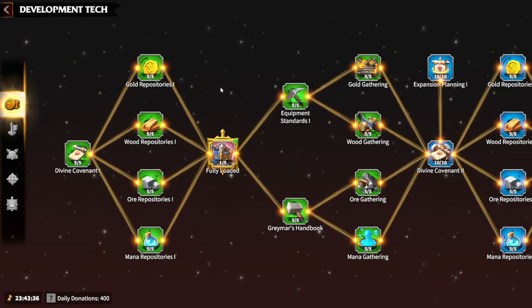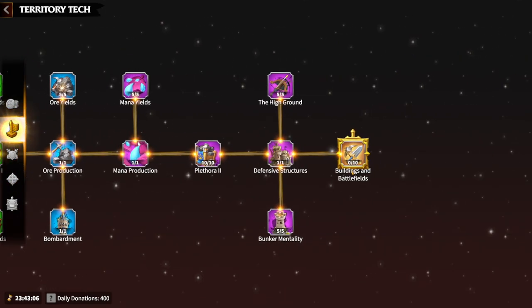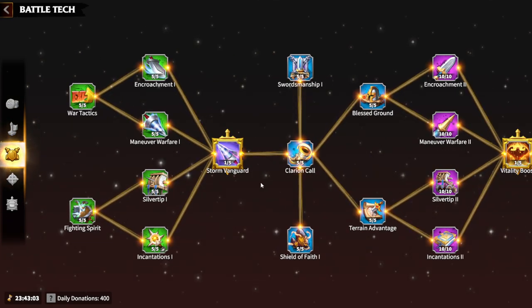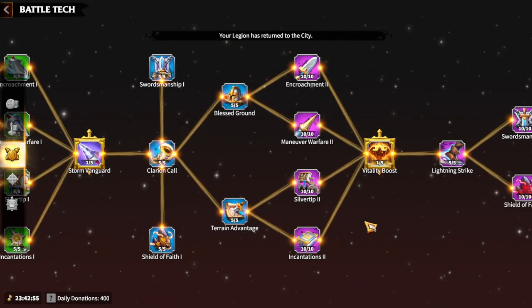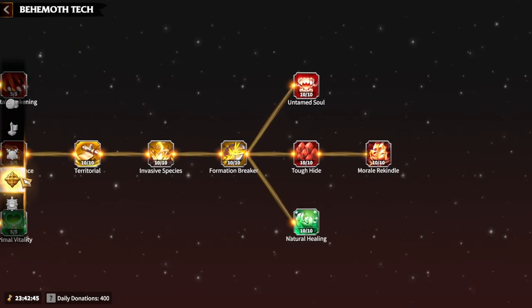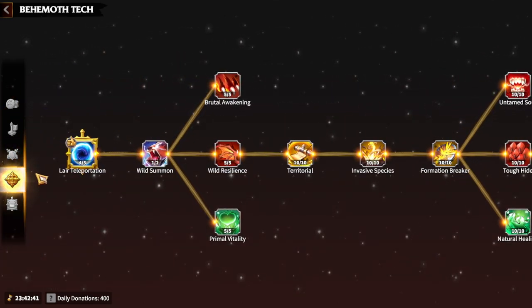We need to understand what those new alliance technology skills look like and what kind of benefits they bring to the battlefield. For the development tech tree, there's Fully Loaded. For territory tech, it's Buildings and Battlefields. For battle tech, it's Storm Vanguard, plus two vitality boost skills. And for behemoth, there's one newest technology. Let's find out what benefits these new skills bring to the game.